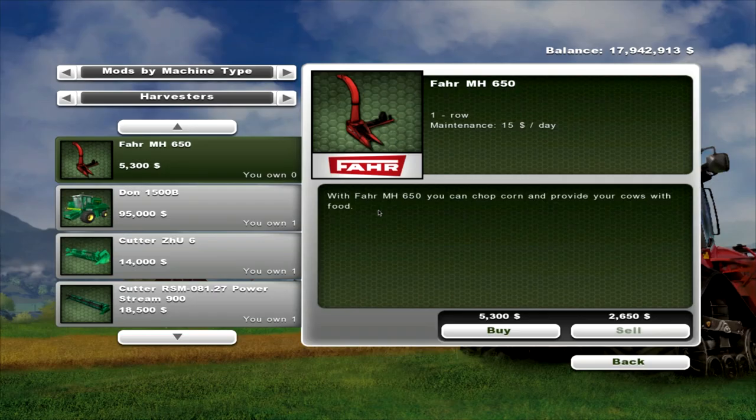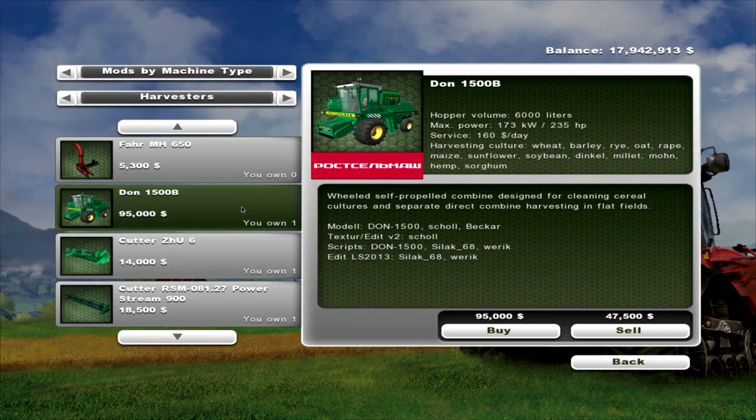So we'll go in the shop and have a look. Don 1500B. Hopper value 6,000 litres. Maximum power 173kW or 235hp. Maintenance is $160 a day. And it also is a multi-fruit one, which you can harvest.